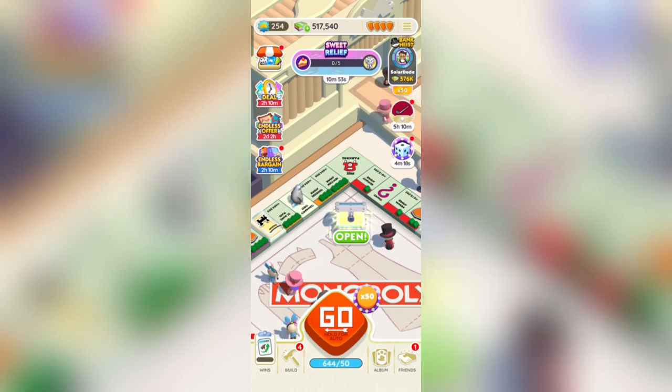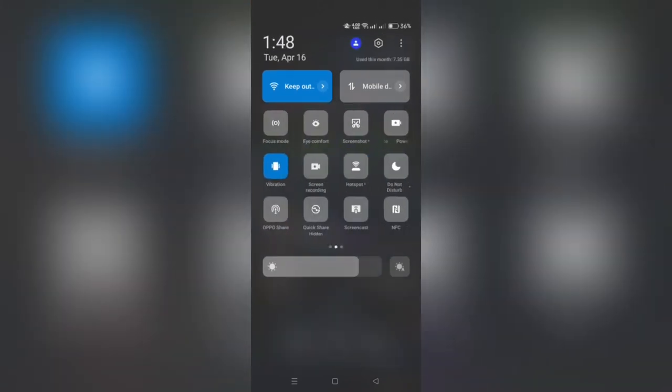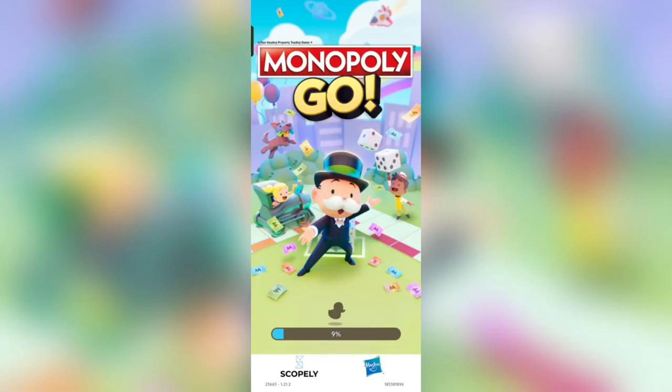Begin by enabling airplane mode on your device to disconnect it from the internet. Then launch the Monopoly Go app and proceed with your dice rolls as usual.